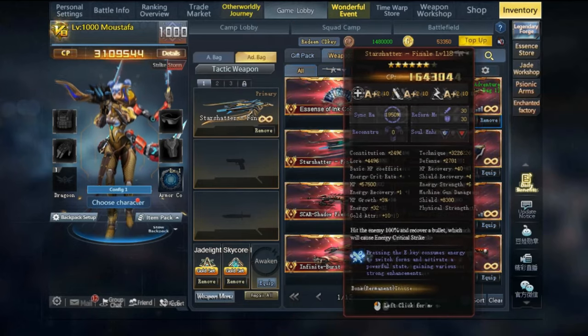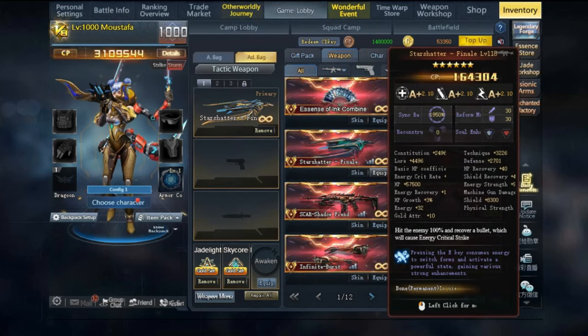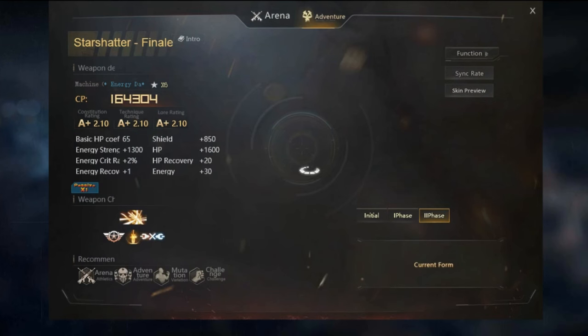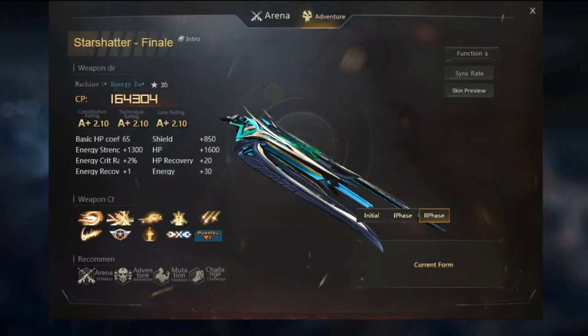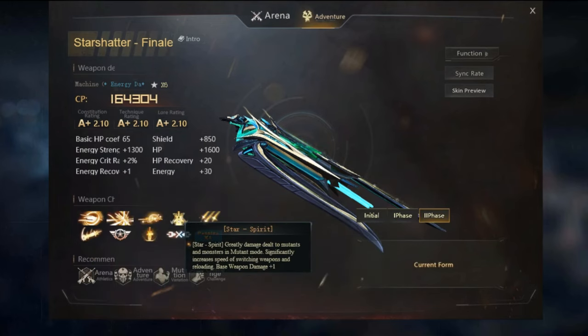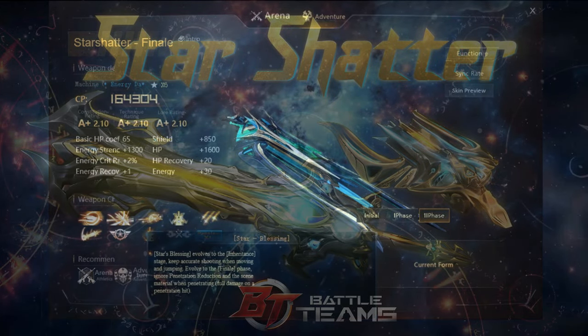Besides runes, another important factor to consider is Siren. After you obtain the max evolution of Siren in your inventory, Star Shatter's gun sword form damage will be increased. I sent the Siren version 2 to my account before even playing Star Shatter — that's how important damage boosters are. Don't miss out on it, as getting Siren 2 is not expensive but can significantly boost your damage output.